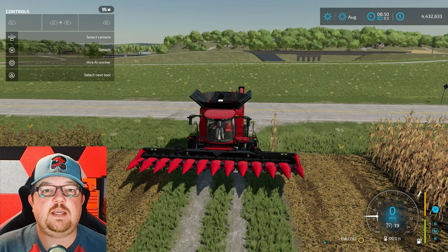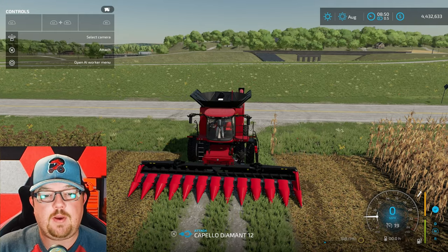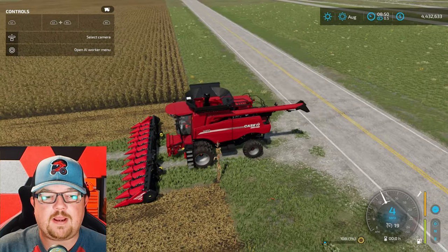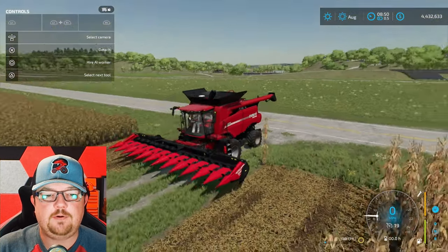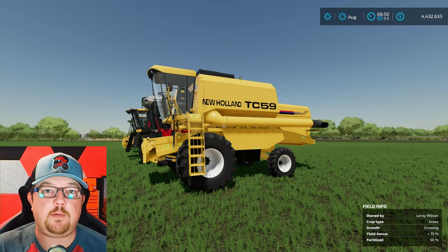Can you drop the header with it already attached without being folded up? Yes, you absolutely can, and it doesn't hurt it at all. You can pull right back up to it, press X, and you're good to go. All the equipment we've been looking at so far has been base game.